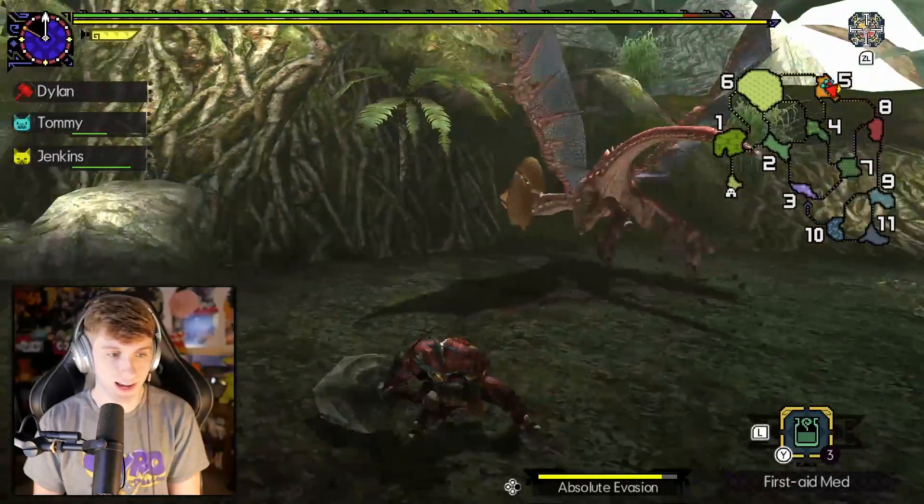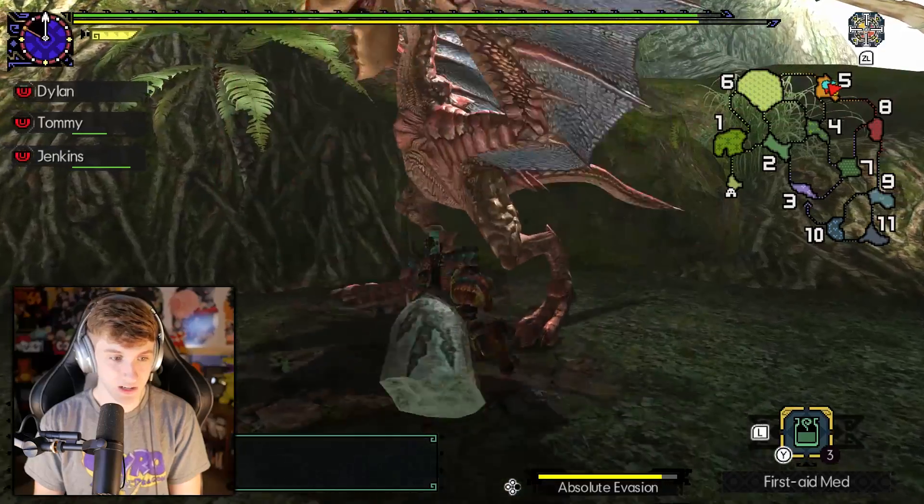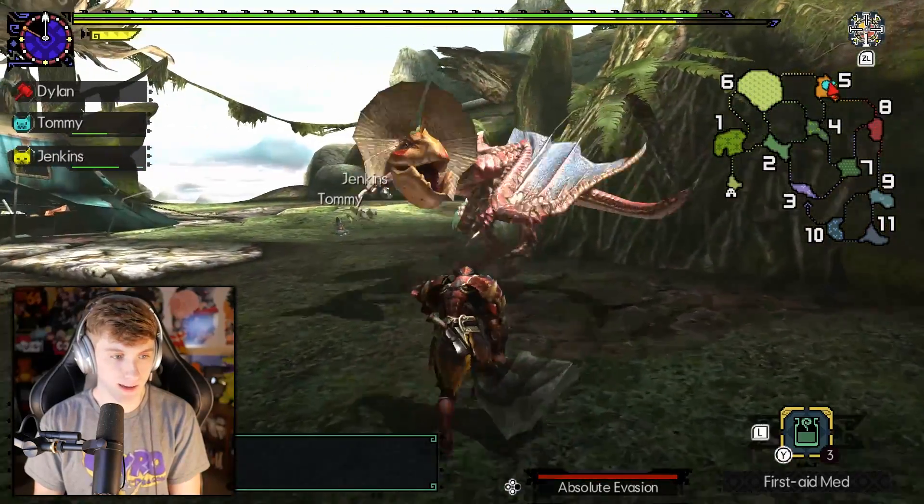I wish he would just stay still for a second. Sometimes he'll just sit there and ponder on his thoughts — am I doing the right thing by attacking this hunter? I don't know why monsters ever do that, they just literally sit there and chill. Oh, I thought he was coming for me but he came for my cat. That's unfortunate.